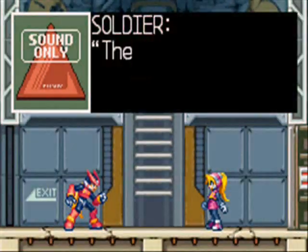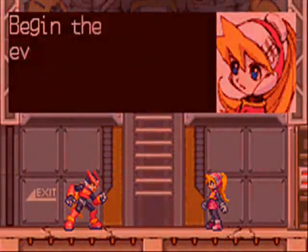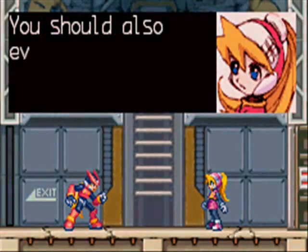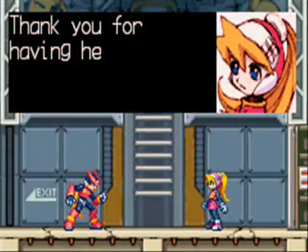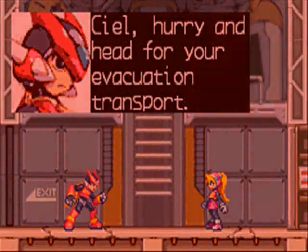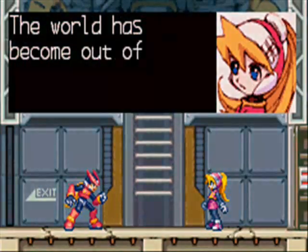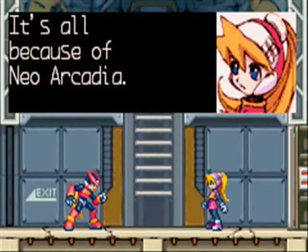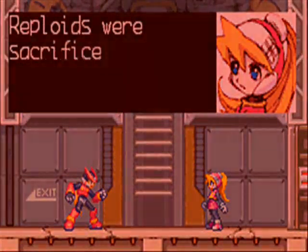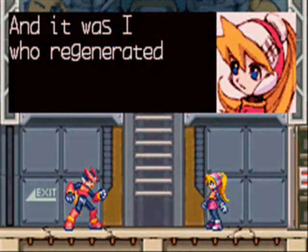Apparently all that work we did to protect the base didn't work at all, because the guards left behind really suck - there are like 10 of them but they still suck. We're being invaded, so the elderly and children take priority. Now Ciel is talking about how she designed Neo Arcadia, which is actually a lie - she was born way after it was formed. But she did create Copy X six years ago, which means she was eight years old when she created him.